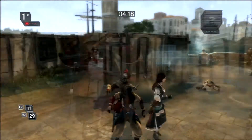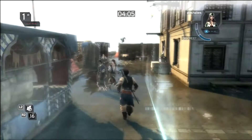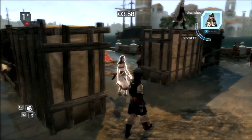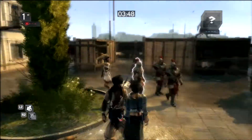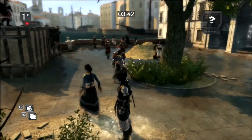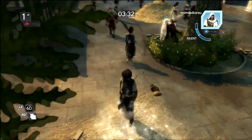I keep underestimating these people — I shouldn't do that. Usually in Revelations I only get around 6,000 points, which was my highest score before. But I want to get a better score now because I've improved by playing Assassin's Creed Black Flag. You are a pursuer — where is that person who saw me? Can we get a hidden kill this time?